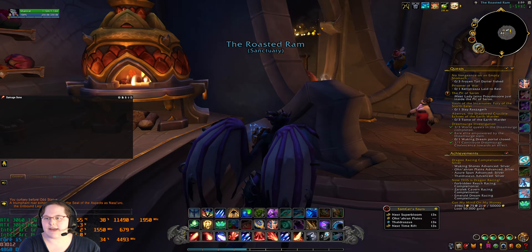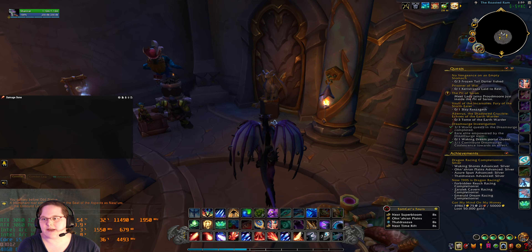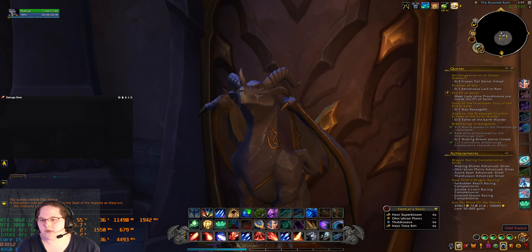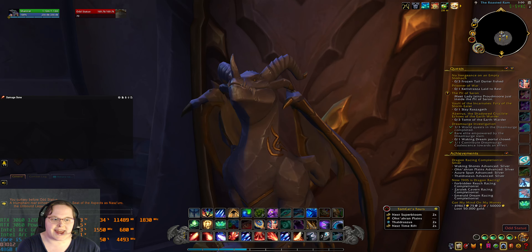Now, that is how you do it — and you're back into the Roasted Ram's area. That statue right there is one that says 'respect special to enter.' You click on it and you type that in. Boom.